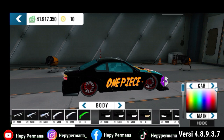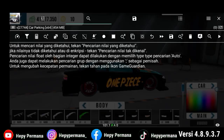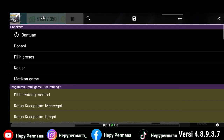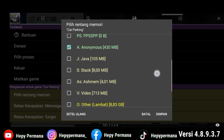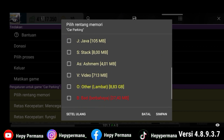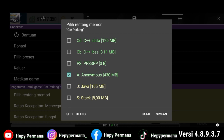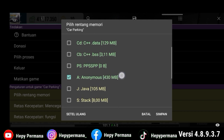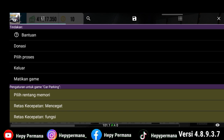Untuk caranya, kita buka Game Guardian-nya. Di pilihan proses ini, teman-teman bisa pilih yang game car parking. Oke, jika sudah kita cek dulu untuk di rentang memorinya. Di rentang memori di sini, teman-teman bisa pilih yang anonymous ya. Yang lainnya jangan di checklist, hanya checklist satu yang anonymous ini. Dan pastikan di sini MB-nya kebaca guys. Sudah, kita simpan.